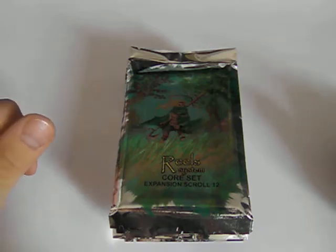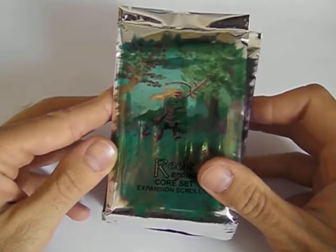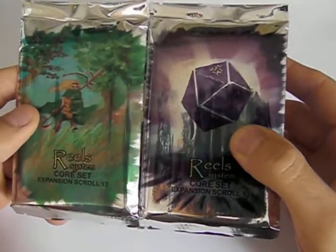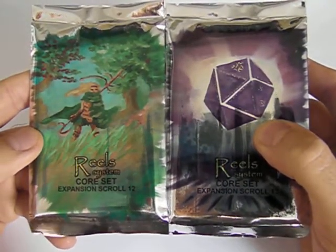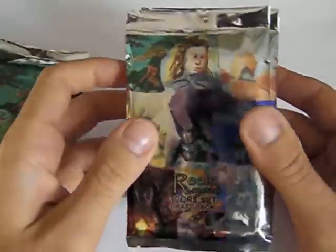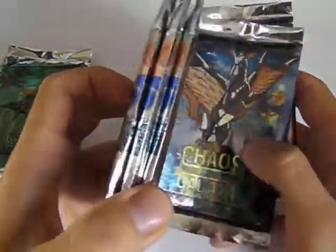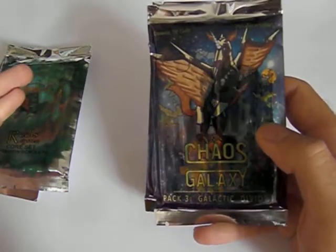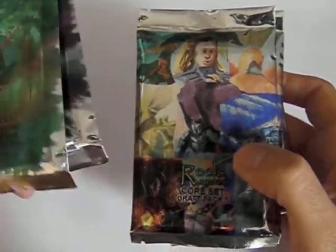Hi, Joe here. The final products for Real System Core Set are out and they came — I'll open them today. These two are the final scrolls for a living card game LCG format. I also made three draft packs, something like a booster, and I also ordered a famous Chaos Galaxy. That's all on GameCrafter. Let's see what's inside.